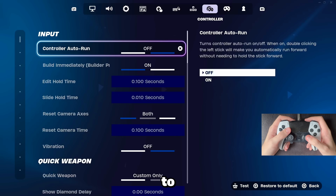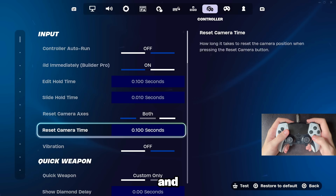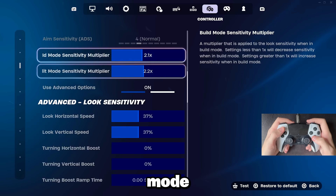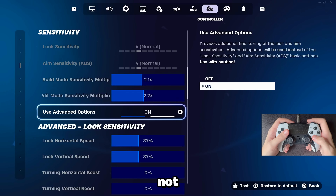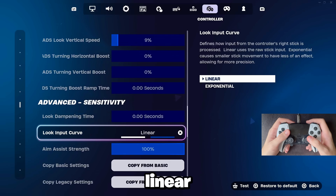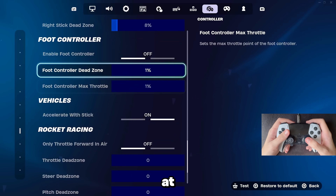Moving on to my controller settings: first off, build immediately — turn this on so you can build faster. Edit hold time and slide hold time — make it as low as possible. Reset camera axis — put this on both and make it as low as possible. Definitely turn off vibration because it can mess with your aim and your edits. Quick weapon settings — keep this on custom only, that's gonna be the default settings in Fortnite. For my sensitivity I use build mode 2.1 and edit mode 2.2 with advanced options. My look and vertical speed is on 37 percent. This sensitivity is not that fast but also not slow, so you can have good aim and good piece control at the same time. I don't use any boosts or dampening time. My ADS speed is on 9 percent — with this sensitivity you can laser people. I play on linear — linear is the best — and aim assist strength on 100 percent. For my dead zones I play on 7 and 8 percent right now, but I have no stick drift, so if you have stick drift just make it a little bit higher.